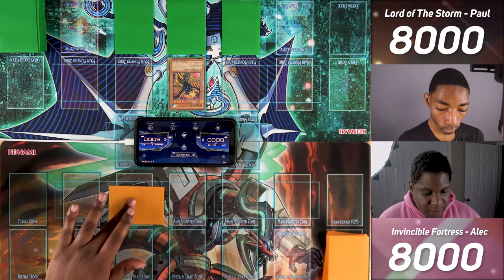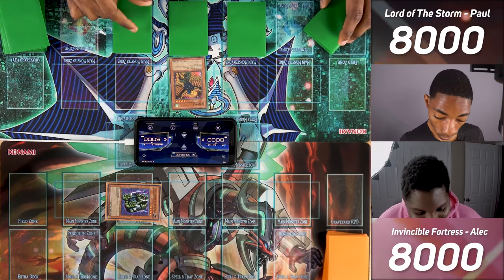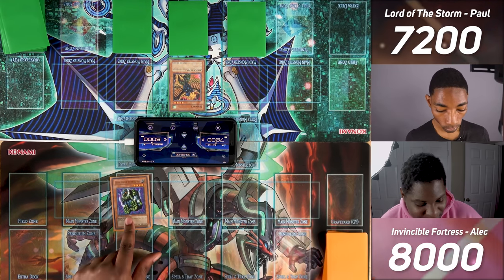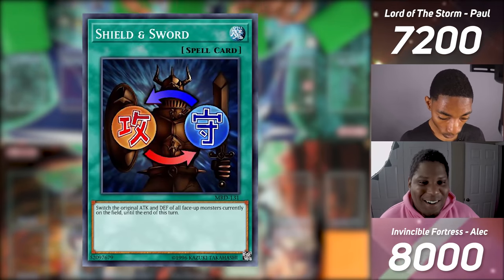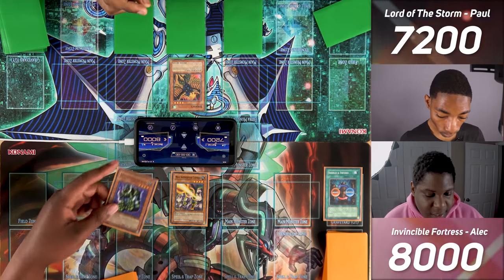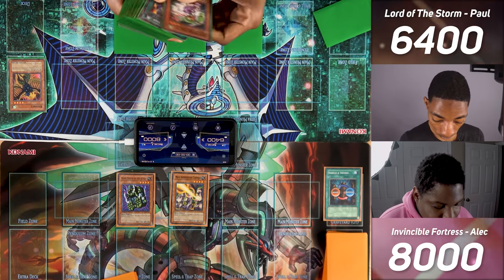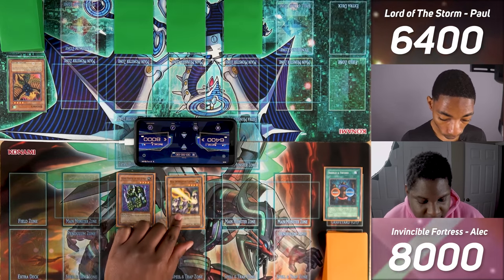Opponent sets one face down and passes. I draw, enter the battle phase, and use Birdface to attack. I hit Stone Statue of the Aztecs, so I take double the battle damage — 2,000. Opponent switches their Statue to attack position, normal summons Maui Interceptor Cannons, and activates Shield and Sword, which switches all monsters' attack and defense. Stone Statue attacks my Birdface — he has 2,000 now, I take double damage, so 800. Birdface's effect activates, letting me add Harpy Lady 1 to my hand. Then Maui Interceptor Cannons attacks directly for 2,000.